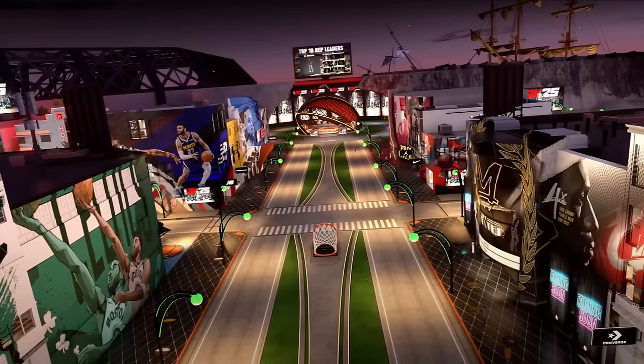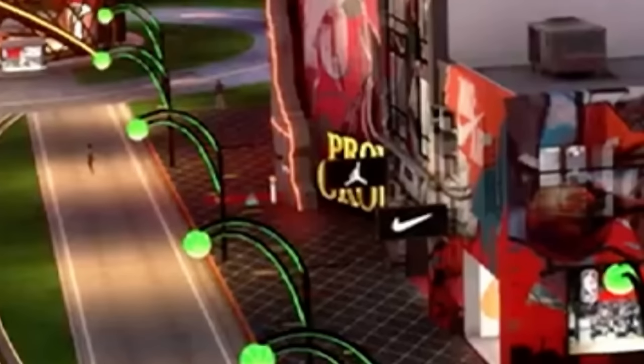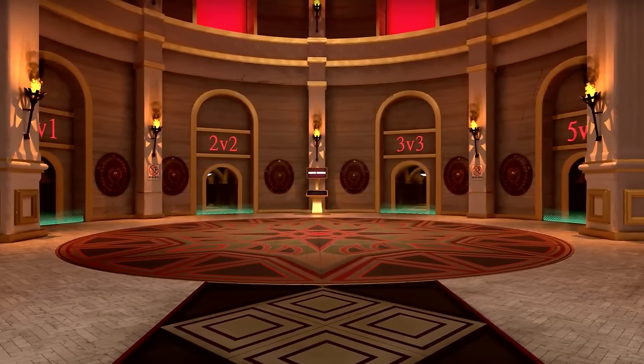Here's another screenshot of what Proving Grounds looks like inside — and dude, this is fire. This is exactly what I told them to do and they actually did it. We have a 1v1 door, a 2v2 door, a 3v3 door, and a 5v5 door. I'm assuming there are going to be separate ranks and different leaderboards for each — 1v1, 2v2, 3v3, 5v5. I'm in heaven right now. If you're a competitive player, this is your dream game mode. I will probably be in here all year long. This is genuinely the moment where I'm excited for 2K25.